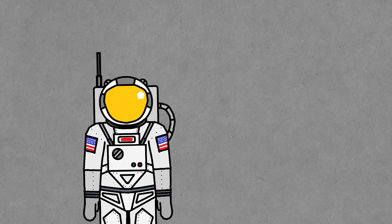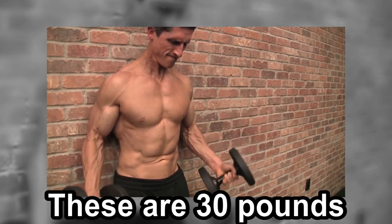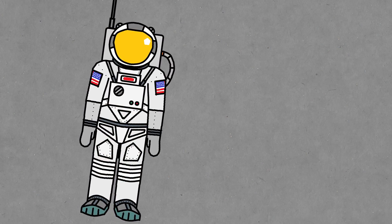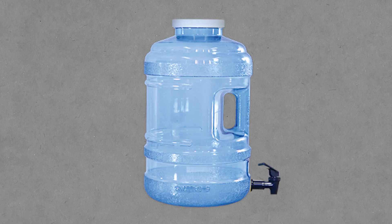Honestly, I wouldn't have been surprised if it ended up being more like 50 pounds, but 30 still isn't very light. Go to the gym sometime and try to swing around a 30-pound dumbbell like a sword. Really, that's about the weight of four gallons of water, so you can try that if you really want to get an idea for the weight.